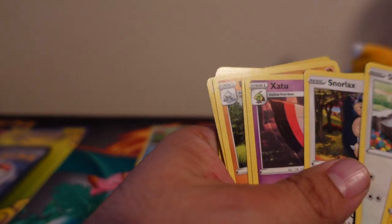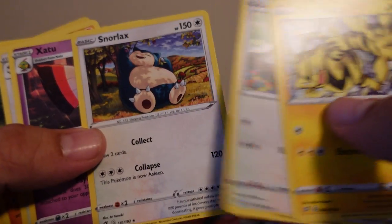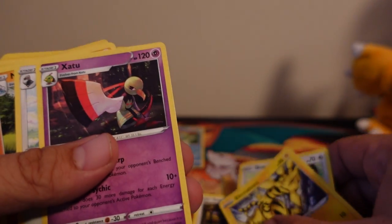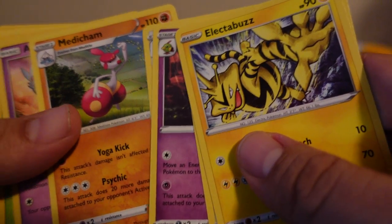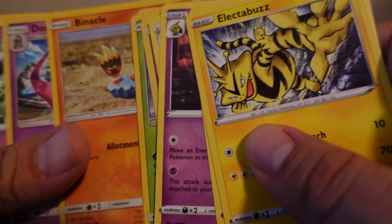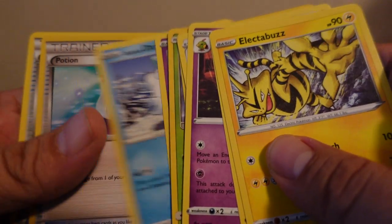So we did not get any rares in this pack — oh wait, we did get a rare, the Snorlax is totally a rare! So we got a Snorlax rare. Let's see: Uncommon, Uncommon, Uncommon, Uncommon, Common, Common, Common, Common, Common, Common.